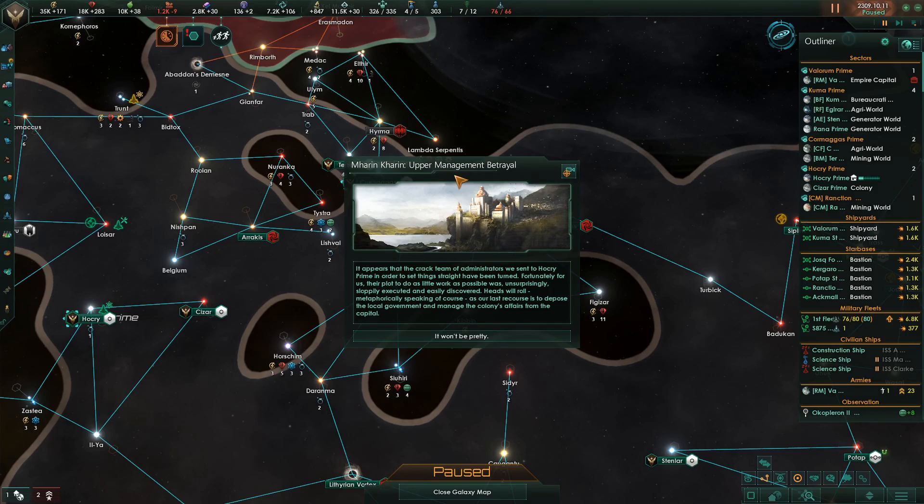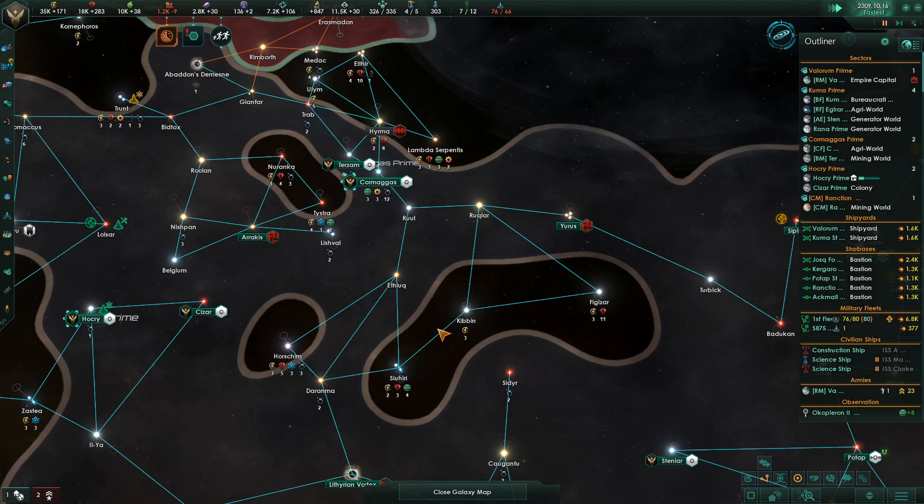Marin Karen — Upper Management Betrayal. It appears that the crack team of administrators we sent to Hawcry Prime in order to set things straight have been turned. Well, good drugs will do that. Fortunately for us, their plot to do as little work as possible was unsurprisingly sloppily executed and easily discovered. All I can think of is a picture of Red Foreman saying 'dumbass.' Heads will roll — metaphorically speaking of course. Our last recourse is to depose the local government.